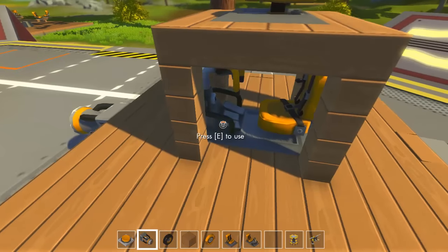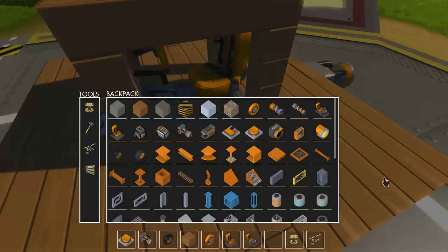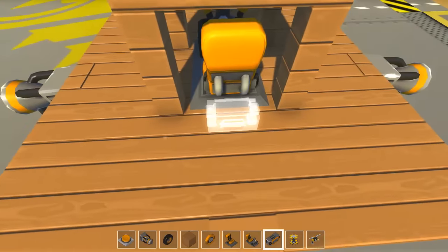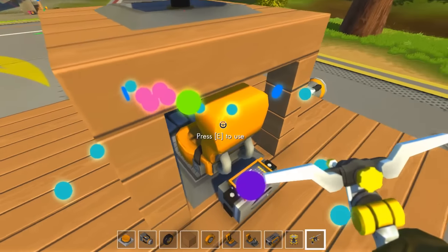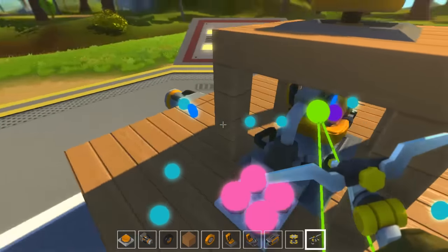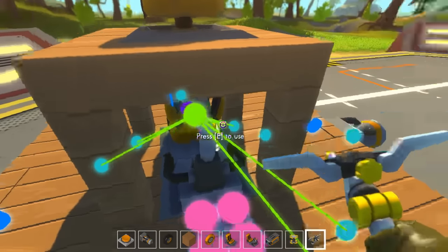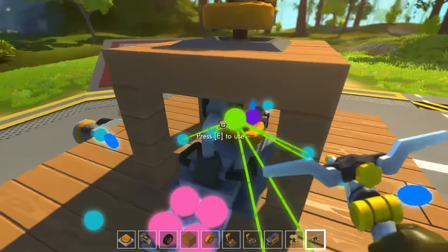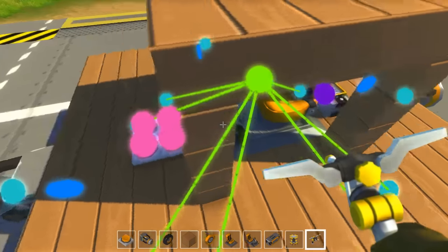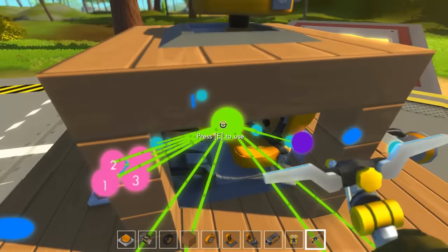Now let's add four buttons in the front and grab a controller and place it in the back. Let's connect the seat to all the down thrusters first - to fly up in the air all you need to do is hit W and you'll take off straight up. These buttons are going to control which direction you rotate, so let's hook them up: one, two, three, four.